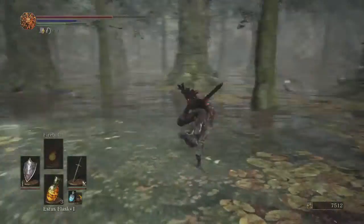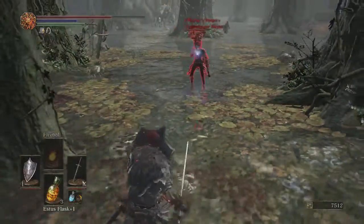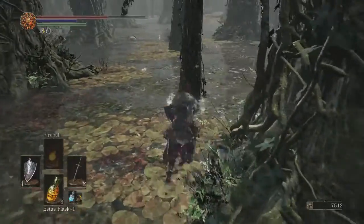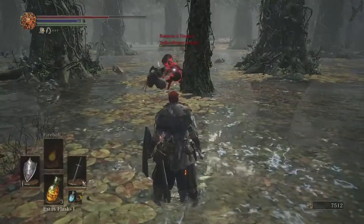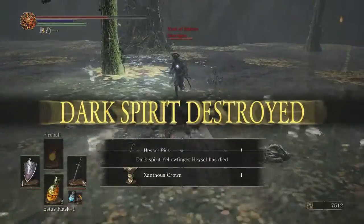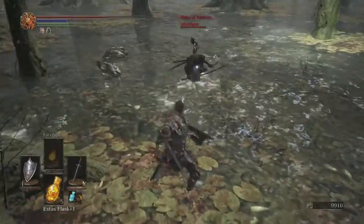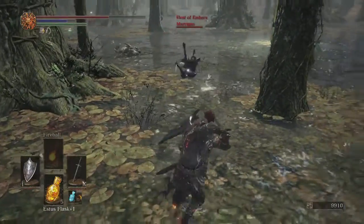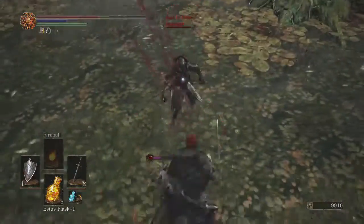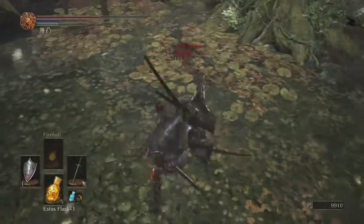So here I actually get invaded. This is actually an NPC invader - the invader I was just showing is coming up right behind him and he's going to take the NPC out for me. This area is probably best to do not hollowed or embered - try to do it not embered because it will save you the trouble of being invaded here. I show this one because the battle wasn't all that long and I actually win it. But I do get invaded again later - that dude just didn't want to fight.